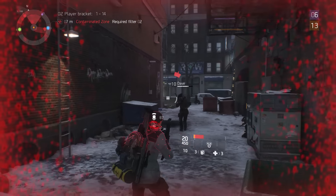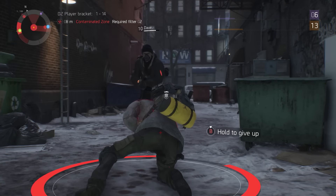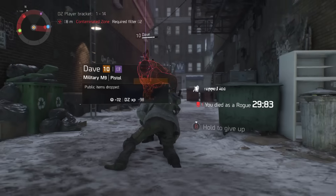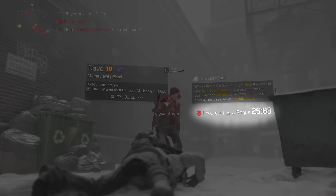By turning rogue, you put a target on your back. Players that kill you will get extra Dark Zone funds that they can use to buy better gear. Your respawn time will be longer as well.